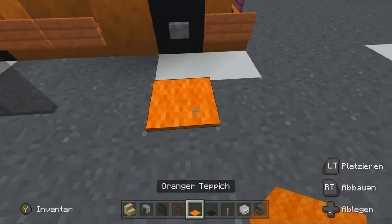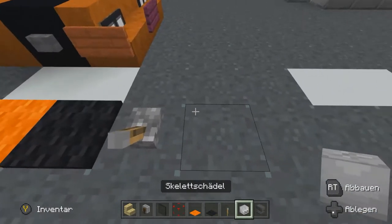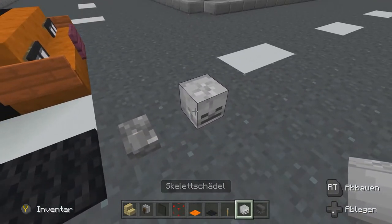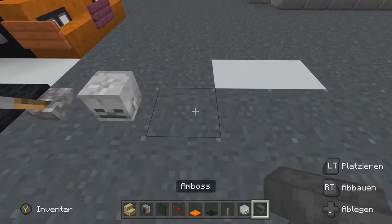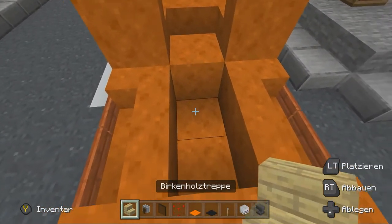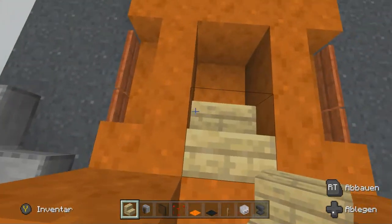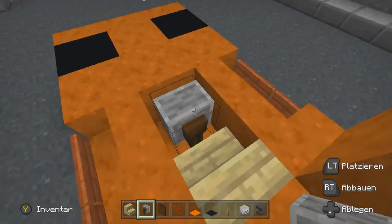Dann holen wir uns noch ein bisschen Teppich raus – einmal orange wie schwarz. Dann ein Hebel begleitet uns, und ein Kopf – welchen ihr nehmen wollt, kann ich euch überlassen. Ich nehme jetzt einfach den Skelettkopf. Und natürlich für unseren Motor entscheide ich mich heute für den Amboss. Wollen wir erst mal unseren Sitz einbauen – dafür nehmen wir natürlich unsere Treppe. Und als Lenkrad entscheide ich mich heute für den Schleifstein.